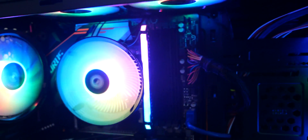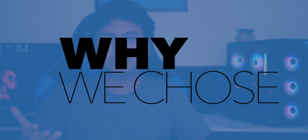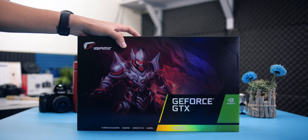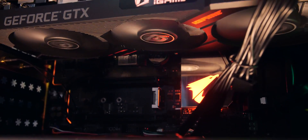So, in this video I will show you how to use the case. If you want to use the RGB CPU cooler, it's easy to use. If you have any specific specifications, you will need to use them. So, if you want to use the GTX 1660 SUPER, you will need it.